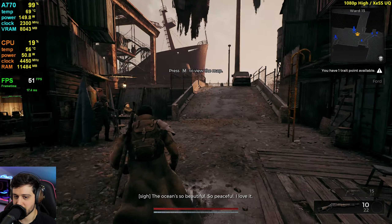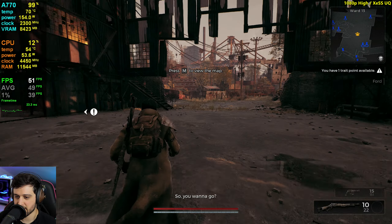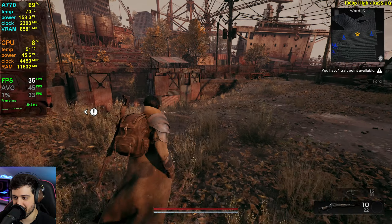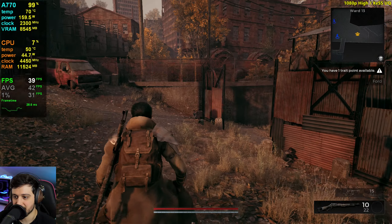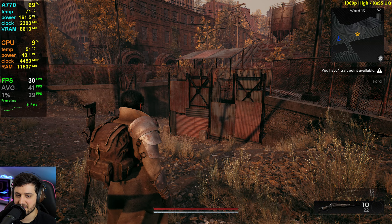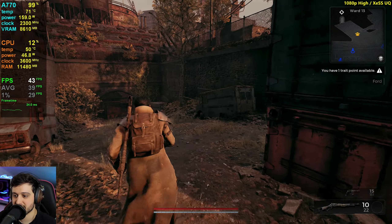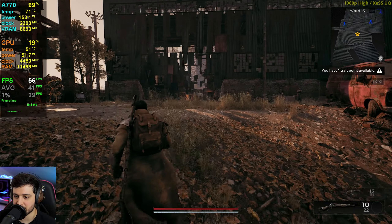We're finally done with that part of the game — we killed a big monster and we're outside in a little settlement area. This area is also really intensive. We have some vegetation here — dropping into the low 30s. That's really concerning, because that means at 1080p high it would definitely drop from 30 FPS without XeSS, and at 1080p ultra with ultra quality XeSS, it would also drop in this part just because of this little vegetation.